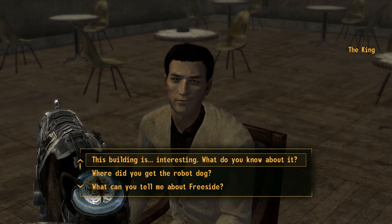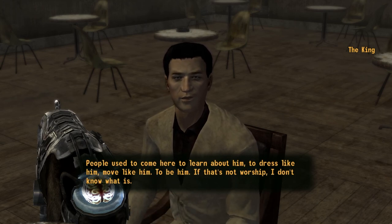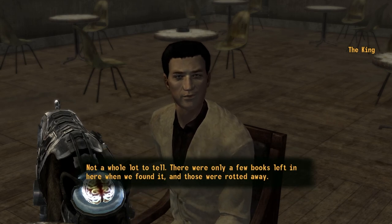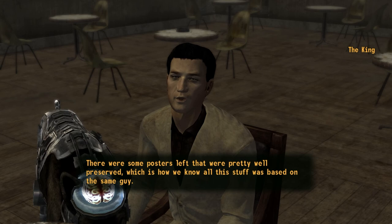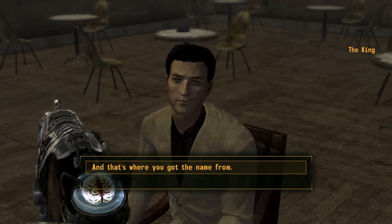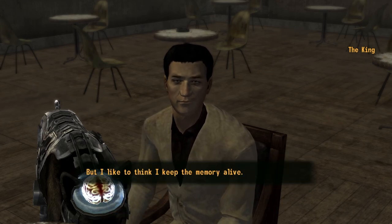This building is pretty interesting - what do you know about it? 'Near as I can tell, some sort of religious institution. It says school out front but everything in here seems to be related to the worship of some guy from back in the day. People used to come here to learn about him, to dress like him, move like him, to be him - if that's not worship I don't know what is.' What else can you tell me? 'There were only a few books left in here when we found it and those were rotted away. There were some posters that were pretty well preserved, which is how we know all this stuff was based on the same guy. The thing is, we don't even know what his name was - all the posters just referred to him as the King.' Oh I know that answer - his name is Elvis! Is that where you got your name from? 'Well that, and the giant sign outside. This place could have been a dog chow shop and I still might have taken the name, but I like to think I keep the memory alive.'